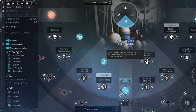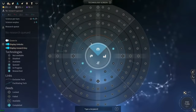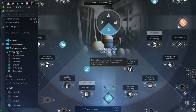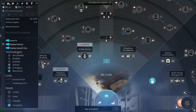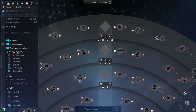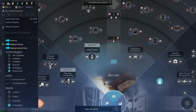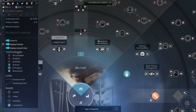Let's go to the technology screen. The technology wheel is separated into four branches: Military, Empire Development, Science and Exploration, and Economy and Trade. Within the military branch there are five tiers of research - the further you go out the more expensive they get, ramping up significantly. Importantly, every technology you research makes every other technology more expensive, so you can't just get everything eventually - you're going to have to pick and choose. If you don't really need something it might not be worth picking it up.